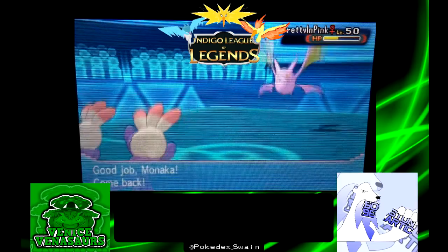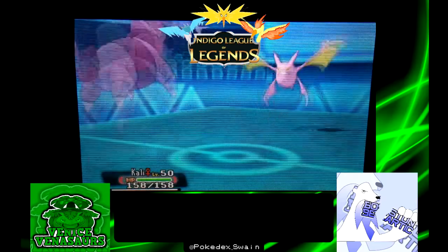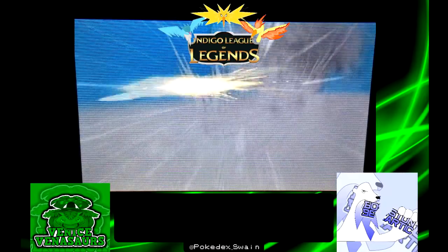I declined to go for Fake Out here because I knew I could take him out from that range with a Return, and if he switched out something else is going to take a good chunk of damage. I like the damage that I did to Crobat there; he definitely takes advantage of me.